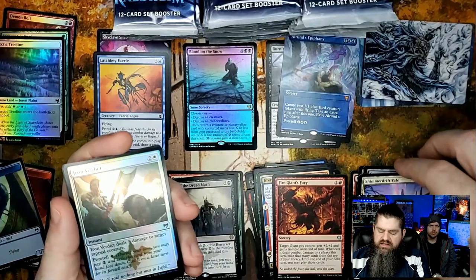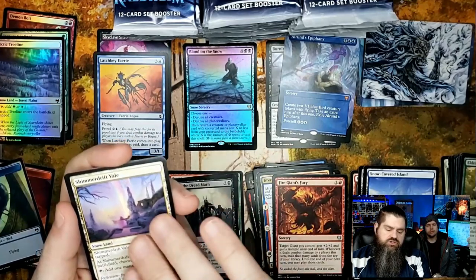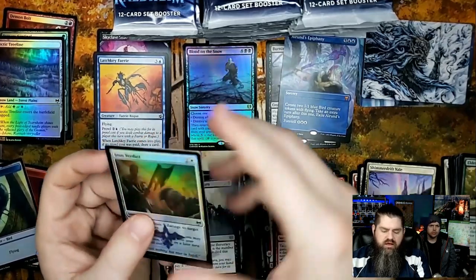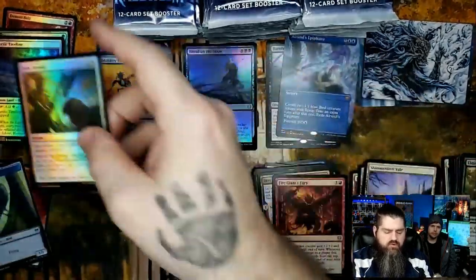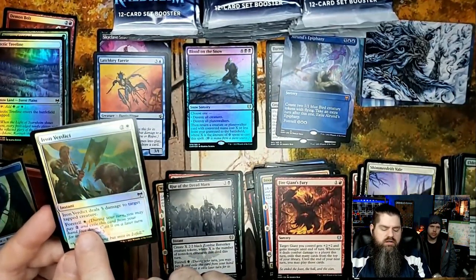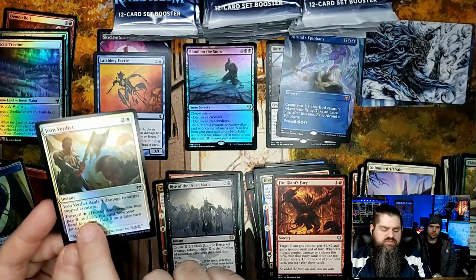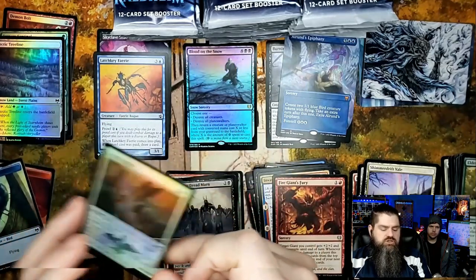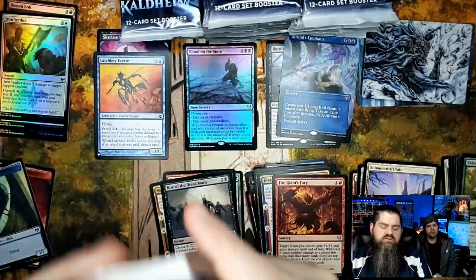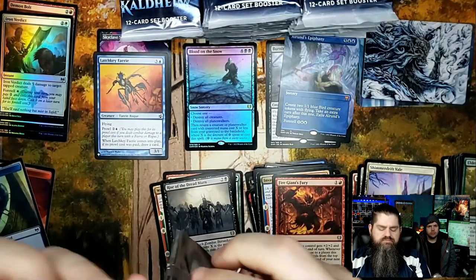Snow land — comes into play tapped, but you can choose a color and add one mana of that color, so if you're hurting for a single color you can use that. Iron Verdict for the foil — not a bad card especially in limited. You can foretell it for one mana, then as an instant for one white mana it deals five damage to target tapped creatures. Pretty solid in limited.